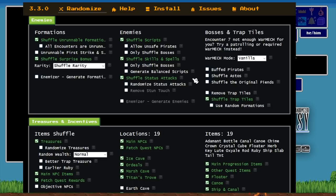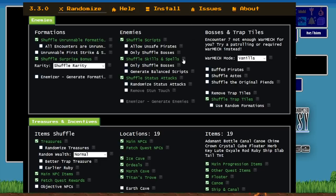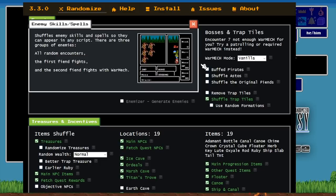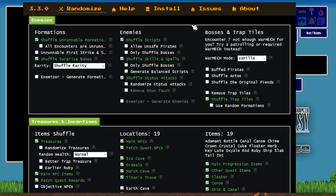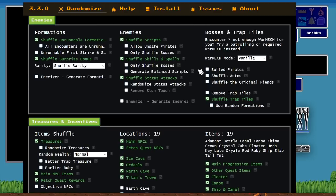All enemies are going to be completely random in terms of scripts, skills, and spells. Imps could throw Nukes at you or have death touch. Man-cats may not be throwing Fire 2s and Slows — they may just attack you. Sorcerers may not have death touch and Trance; they may just attack you for four hits doing four damage. Basically all enemies will be completely random as far as attacks, skills, spells, and status attacks.